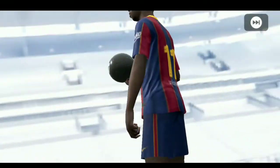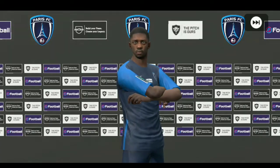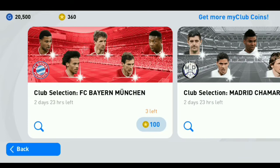Last try for FC Barcelona and we got Dembele! That's great — he's one of the great wingers. Left wing forward from Dembele, that's cool. Now we have the second choice of FC Bayern Munich.